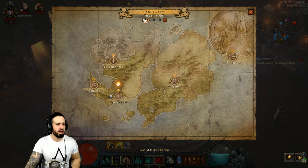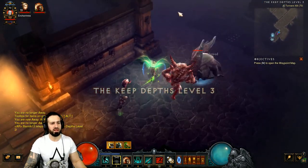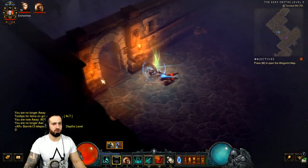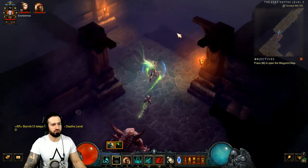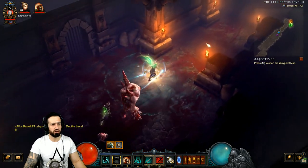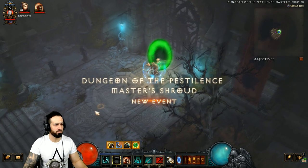Now open up your map. We want to go to Act 3 and head down to the Keep Depths Level 3. Once we appear there, make your way down to where you would fight Ghom — it is a randomly generated map. Sometimes he's a lot further out, but when you get that nice long hallway stretch, you know you're coming up to Ghom. Just go in there and the portal appears. We've already gone through the objectives — time to sweep the leg. Let's go.